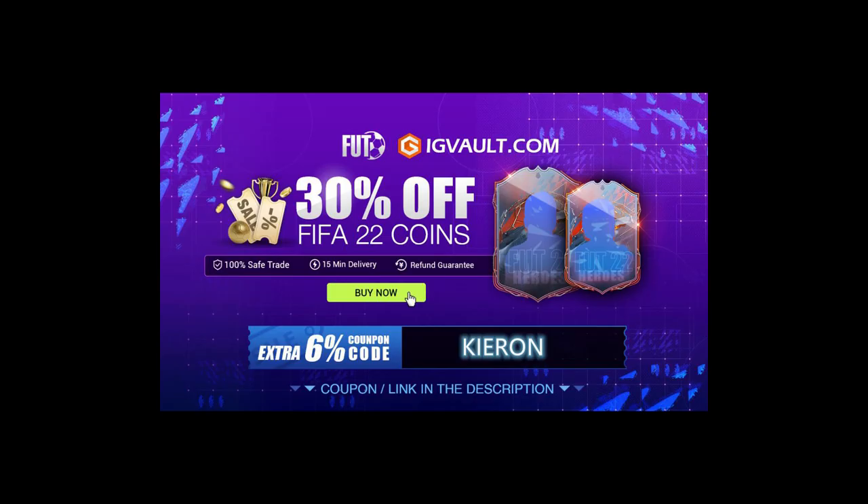If you need some coins to improve your Ultimate Team, the cheapest place to get them is at IG Vault and there is a link in the description. And if you use the code Kieran at checkout, you'll get yourself an even bigger discount off your order.